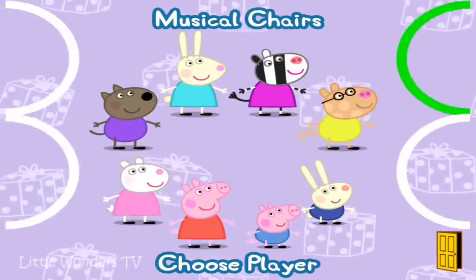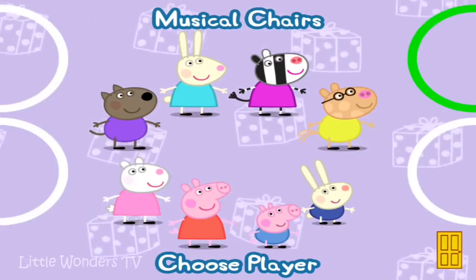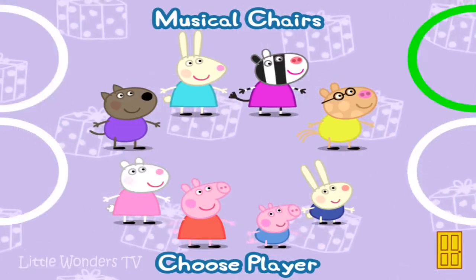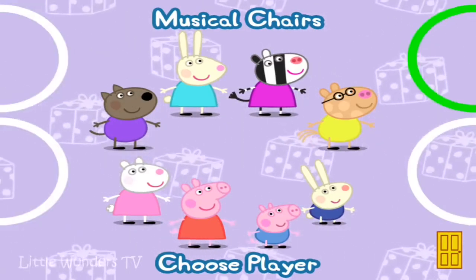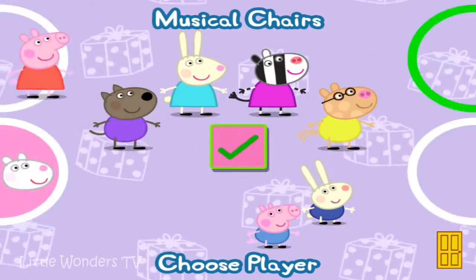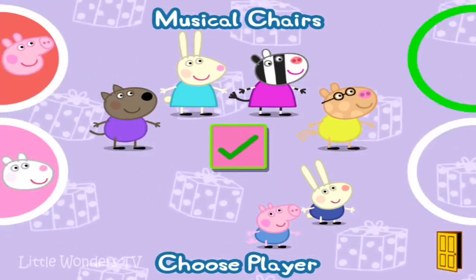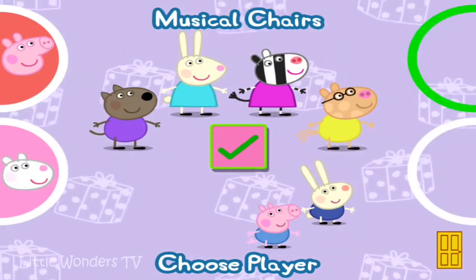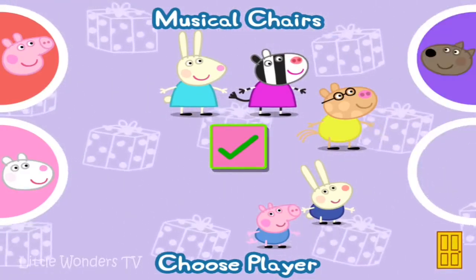Choose the characters for this game. Move a character for each player to their fingerpad. Let's do Peppa and Susie. When each player has chosen, press the tick button to continue. So Peppa and Susie versus Danny and Perpetra.